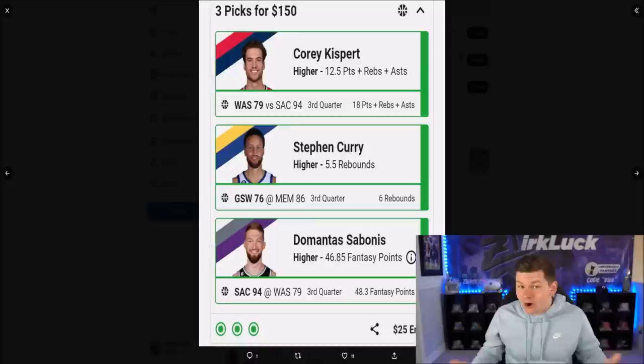Also guys, my NBA picks for today will be up later this afternoon. If you guys want to check out Underdog Fantasy, you can use code ZERK to match your deposit up to $100. I tend to have those NBA picks up around 2 to 3 p.m. Eastern time, sometimes sooner, sometimes a little bit later, probably around then.